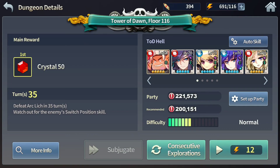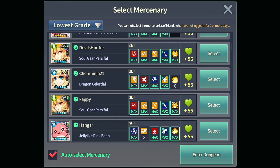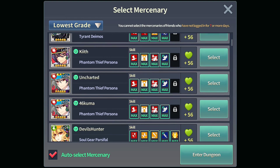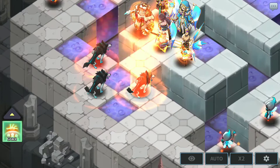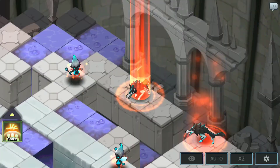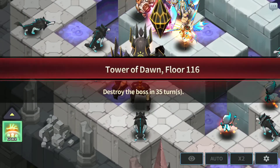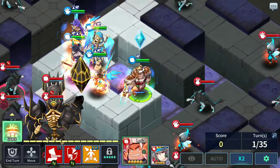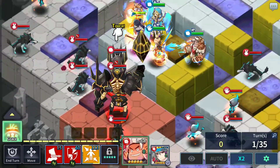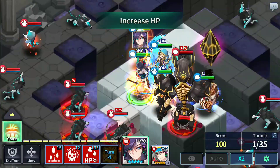Hey, what is up guys, guitarrock here, welcome back to another Tower of Dawn guide. We have floor 116. Going to use a personal mercenary. This floor basically just focus on the boss by having Lilith pull the boss over. You need Lilith's soul gear plus 10 for this to work, so you need to be able to pull the boss all the way to this tile right here.